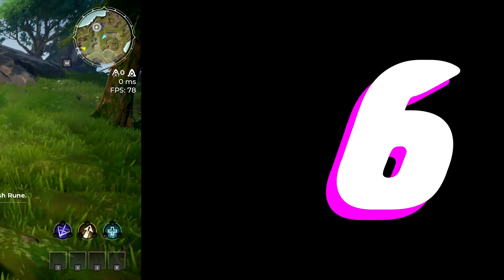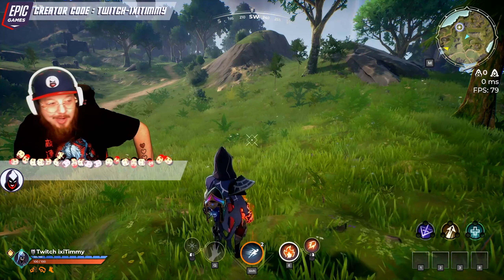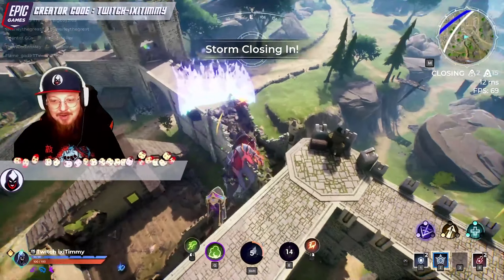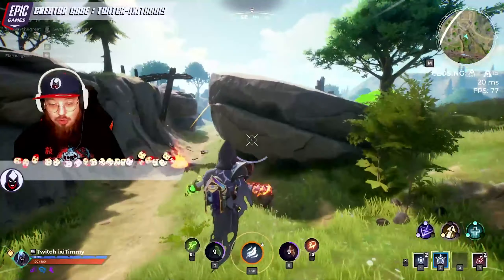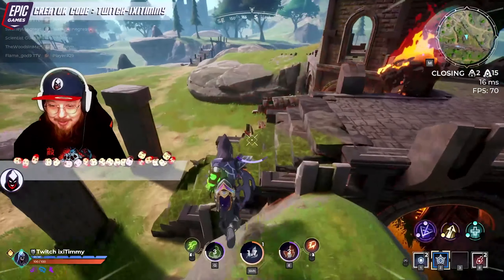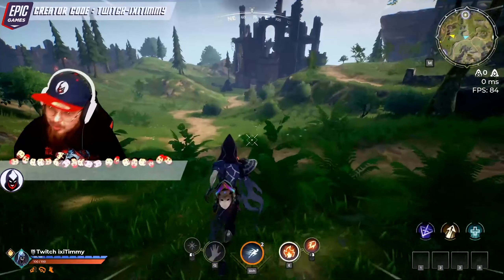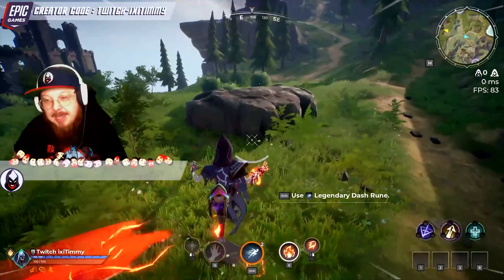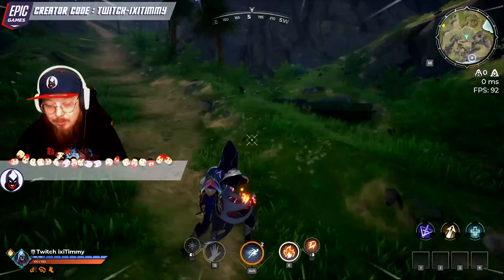Tip number six — this one you might roll your eyes at, but you've probably learned it the hard way: always expect the third party in Spellbreak. The attacks and abilities are very loud visually and audibly, so they telegraph themselves to every other player around. It's very easy for people to spot a battle and take advantage of it. As soon as you exile somebody, don't go straight for the loot. Look around, get to the high ground, get to a position where you can see that loot and use it as bait — people will normally be coming in after a battle.